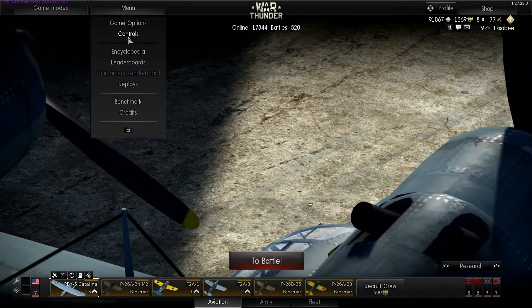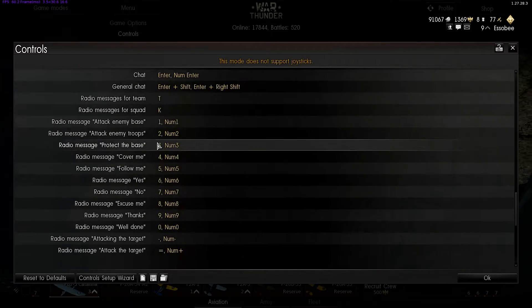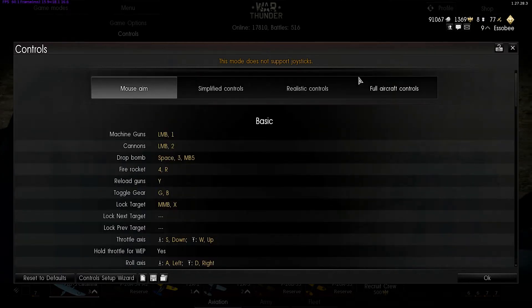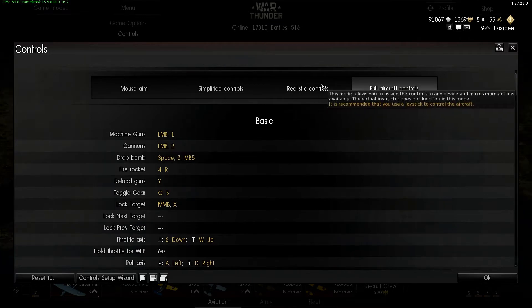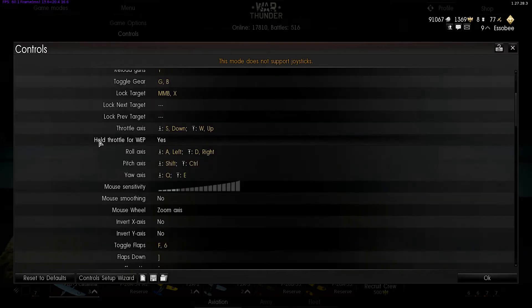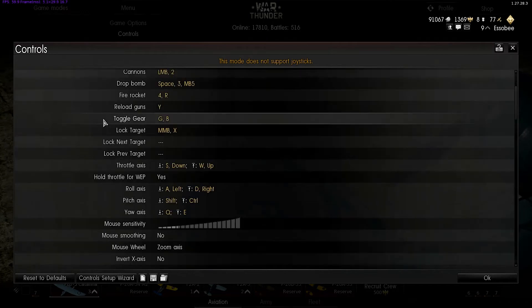The replay system is pretty darn good. This will go over your controls, which are very extensive, especially if you're getting into full aircraft controls — there's just a ton of options. If you're not a flight sim person and you're just trying to get in for fun, I would recommend just going with the mouse. It's a very good control scheme the way they've got it set up.